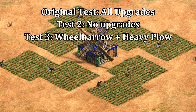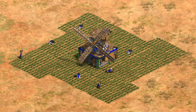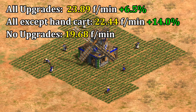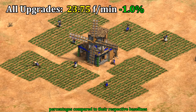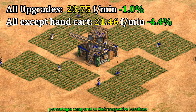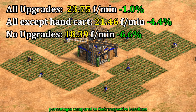I ran the test again first with no upgrades, and again with wheelbarrow and heavy plow — so basically everything except hand cart — and I'll show you why this does not generalize to the early game. Going back and reestablishing the baselines, wheelbarrow and heavy plow together bump farming by about 14%, and hand cart gives another 6.5%. What's interesting is how much larger the impact of poor farming is if you don't have hand cart. Going to the first layout with farms moved one tile away from the mill: with hand cart we saw a 1% drop, but without hand cart you're losing 4.4%.